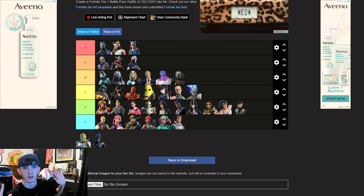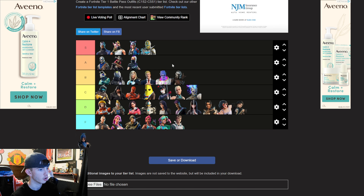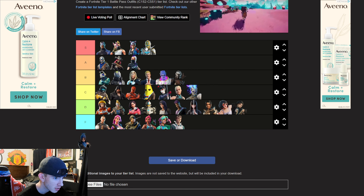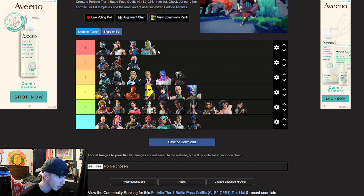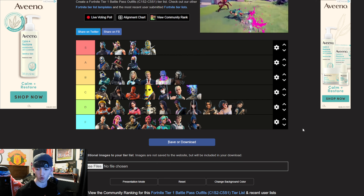The Knight from the OG season — S tier. Fight me, that skin is amazing. You can do anything with that skin. And then this season — F. You can do anything with this skin too, this is actually lit.